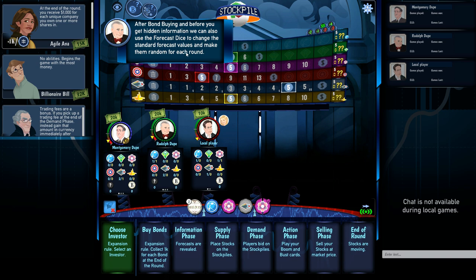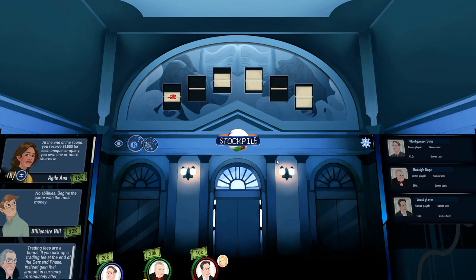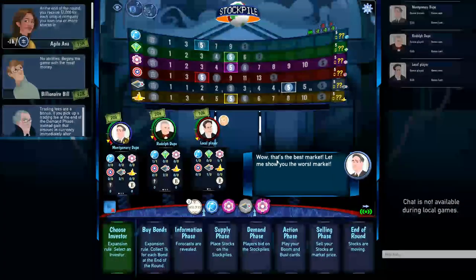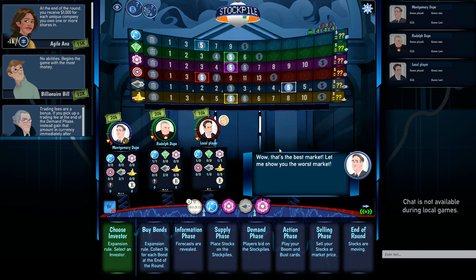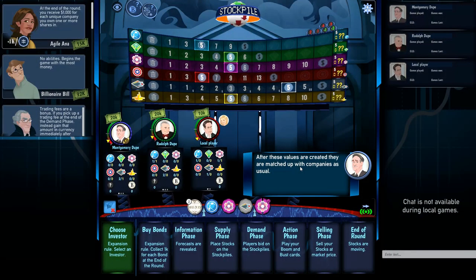After bond buying and before you get hidden information, you can also use forecast dice to make the forecasts random for each round, adding more variability. They roll the dice: one example of a great market shows lots of ups — a dividend, three thousand down, one down, plus one, plus three, and plus five. Here's an example of the other extreme — what a really bad market could look like.